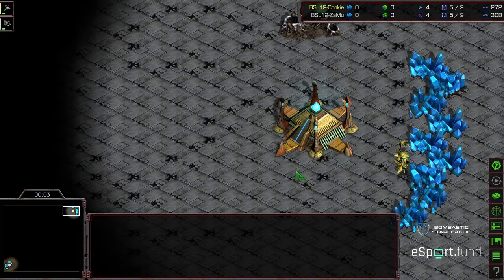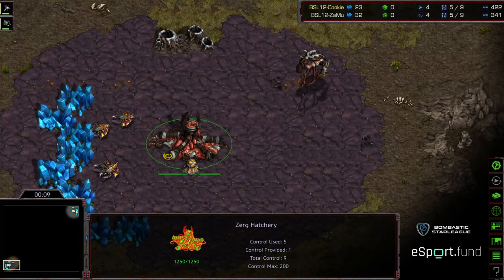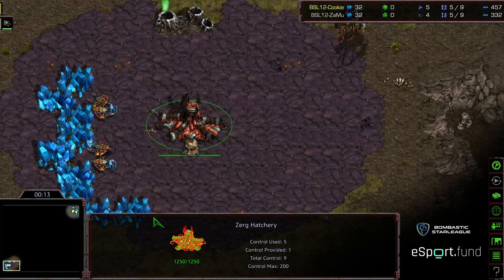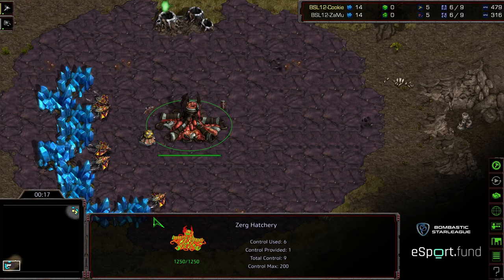Hey guys, welcome to game three between Jess aka Cookie, up right hand corner as the yellow Protoss, bottom left hand corner we have Zamu or Zamurai as the white Zerg. In game two, Zamu got Zerglings inside of Jess's base creating all sorts of havoc and then was able to turn that into a long-term economic victory.